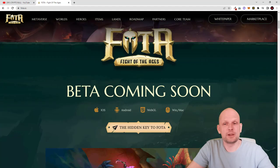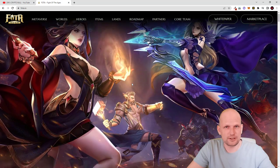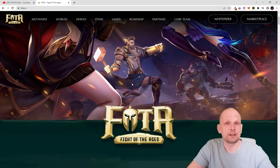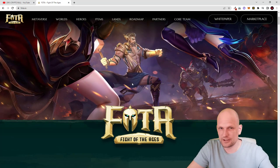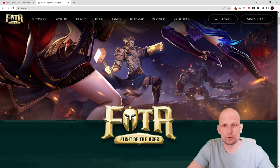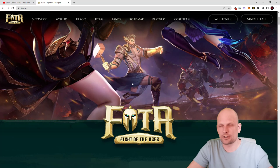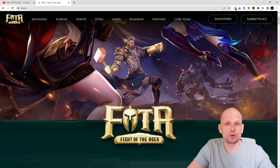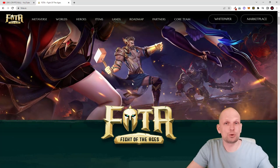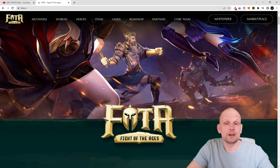This is Photo Fight of the Ages — beta coming soon. They are already building a beta version where you will be able to try out this metaverse. They have all these graphics, they have videos, and they have already created NFT characters. Each character is yours for good, and there are many traits for each character. There are also three planets which we will go through, and in this game you can choose whether you want to be a bad character or a good character.